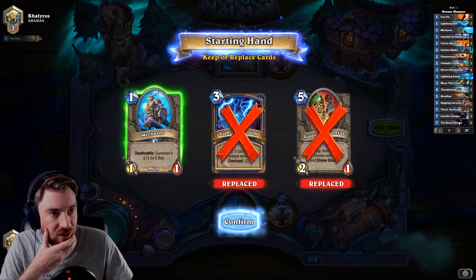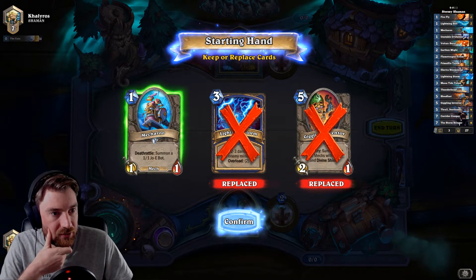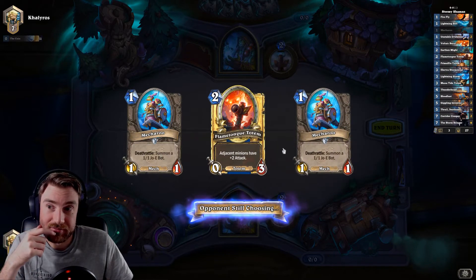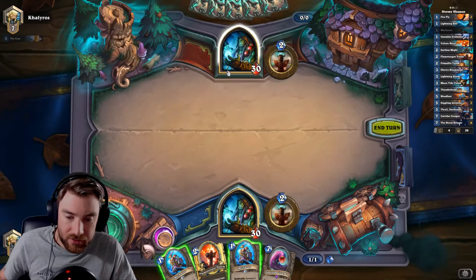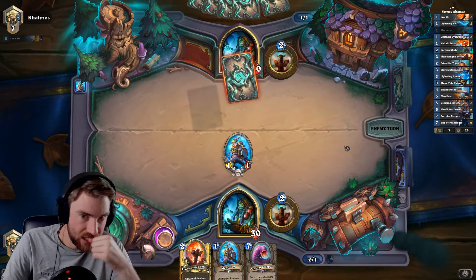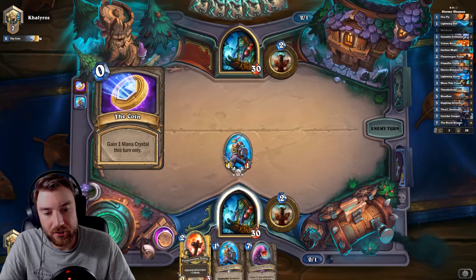So to start we want Firefly or Primal Fin Totem and also Flametongue Totem. Very nice. So it's 2pm here in Canada right now. This is pretty good — play Mecha Roo and then that on turn 3 maybe.